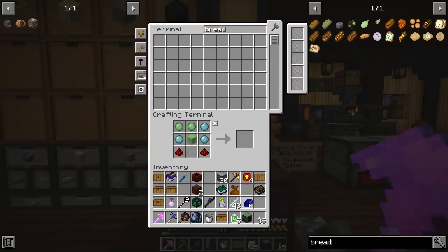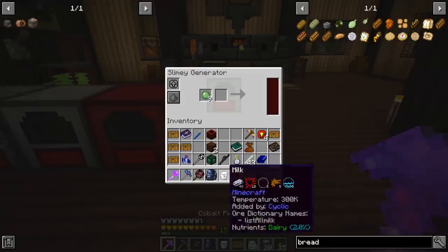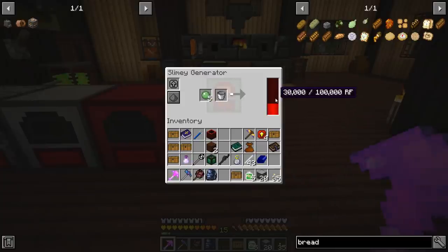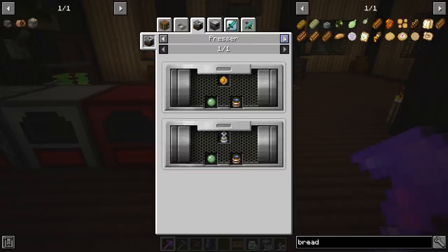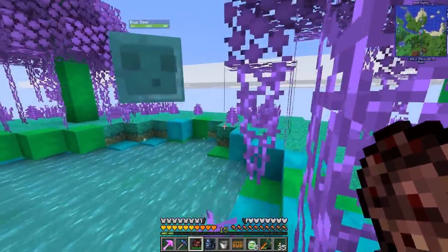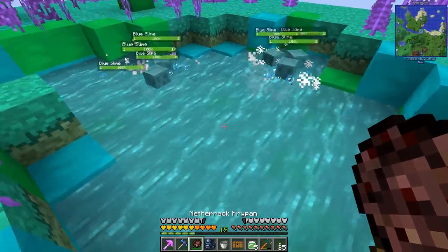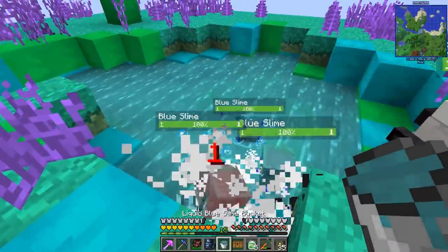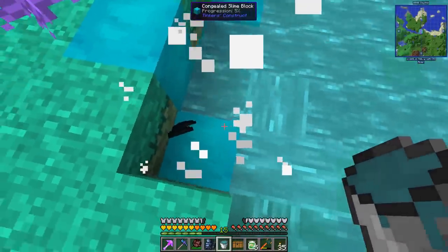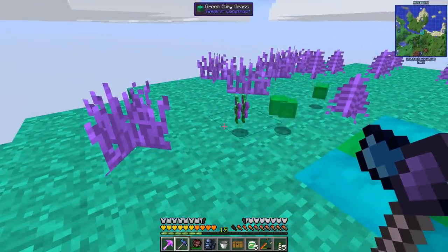The slime generator — we can burn slime blocks in this thing for quite a bit of power. It uses four at a time with no speed upgrades, which isn't too shabby. We have a tinker slime island near our base that generates slimes automatically, and I think you can burn the blue ones too. We could also grow slime from slime trees if we get the saplings.